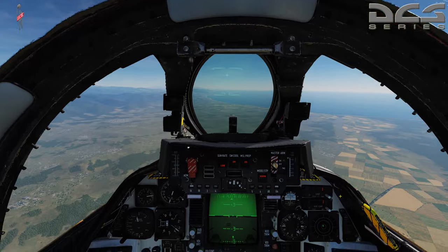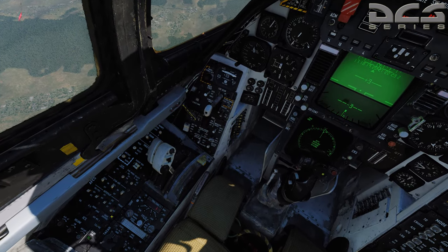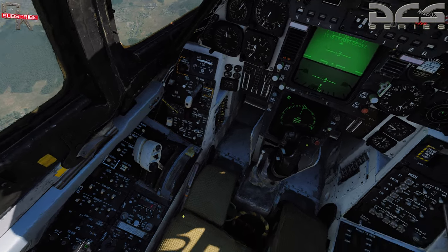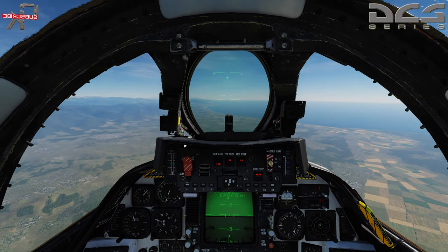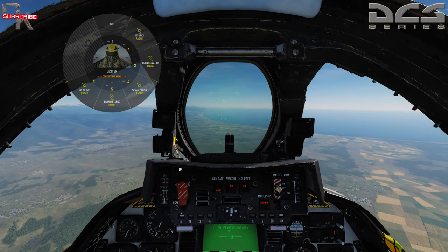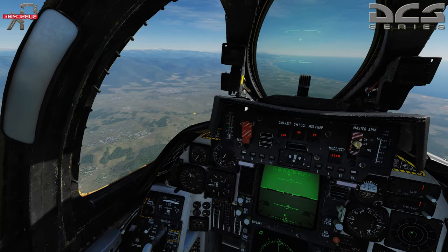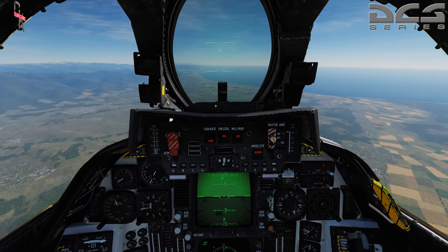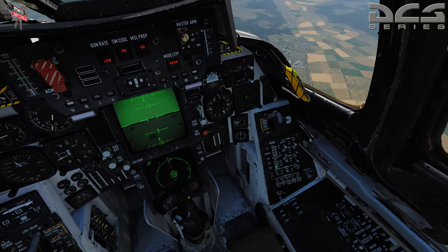The first thing I'm going to do is try to keep from coming dramatically off course, so let's go ahead and set our autopilot while we're messing around. I've already set up a steer point for Jester for the surface targets, just to save a little bit of time. We'll go into navigation, select steer point and surface target. Next thing we're going to do is go ahead and go into bomb mode.